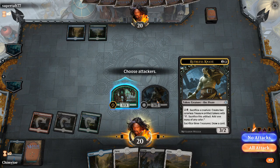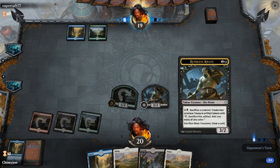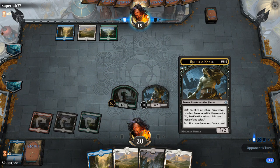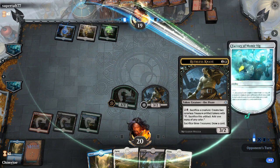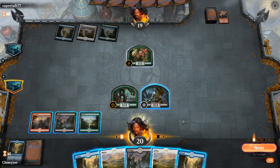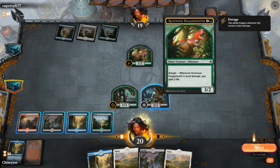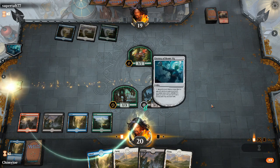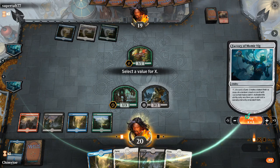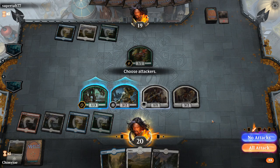Sacrifice a creature, create two colorless artifacts. That's interesting. I could spend a turn ramping by getting rid of Wild Growth Walker. If I ignore four - you gain two life - let's make a four, ignore five, and then sacrifice something. Sacrifice something better.